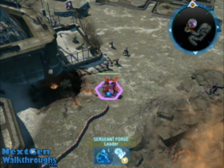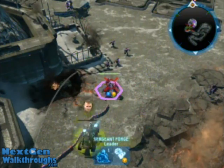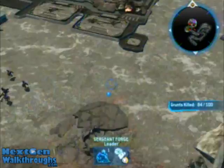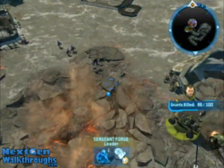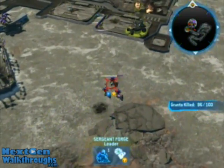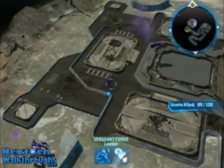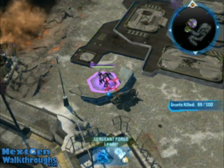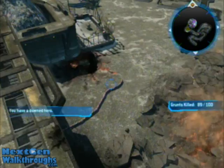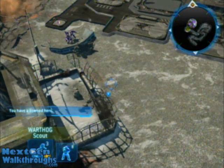On the target — ram it. On the move. Forge is down. Forge did die for me, so I'm just going to use one of the other Warthogs.